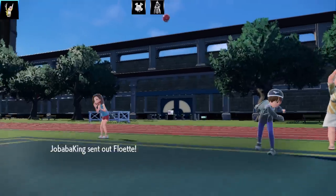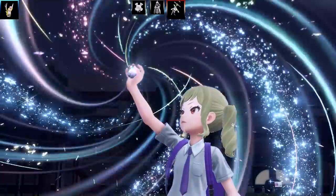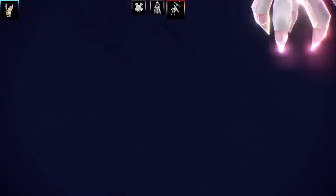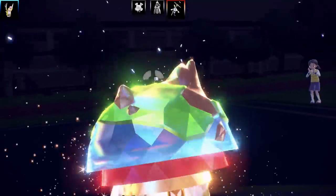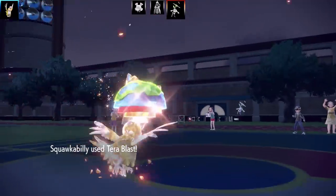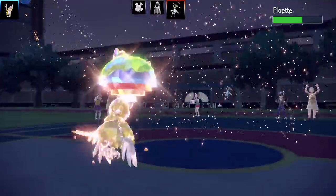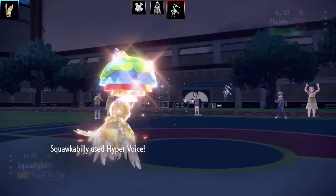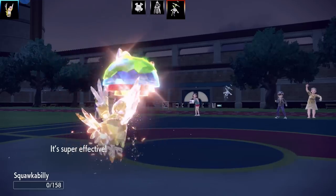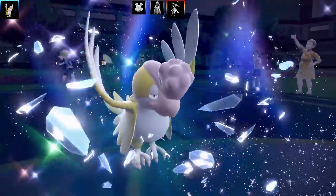Next Pokemon is a shiny Flabébé — tiny but cute. I go for a Tera Ground blast, trying desperately for a sweep. I have no idea how Squawkabilly flies with a planet on its head. Tera Blast Ground does decent damage — it's a three-hit KO. Flabébé then pulls out the mighty Tera Tackle doing three damage, but then pops a Razor Leaf and it's super effective. My Squawkabilly faints to a Razor Leaf — only on this channel.